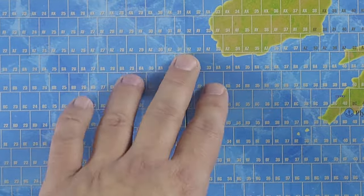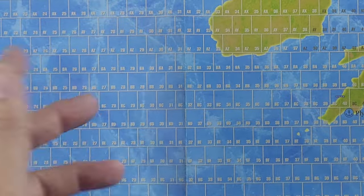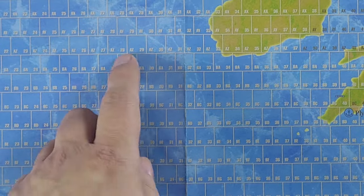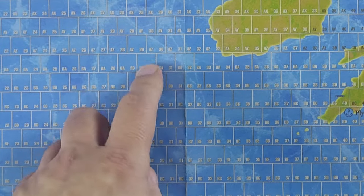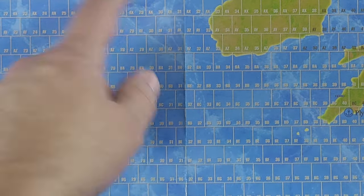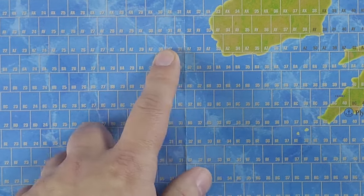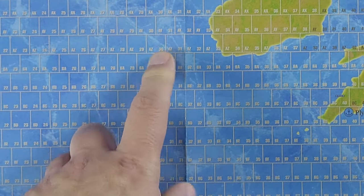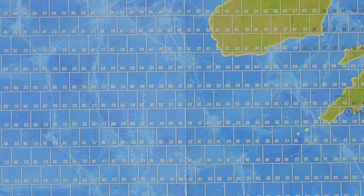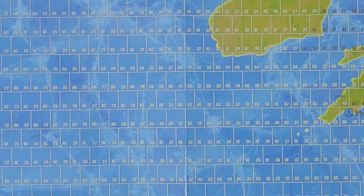The boxes work similarly to hexes — you can travel northwest, northeast, but can't go directly north, so you zigzag to move north or south. You put your task force counters in the boxes, and the ships that comprise each task force are on the off-map task force sheet to keep the operational map relatively clean.